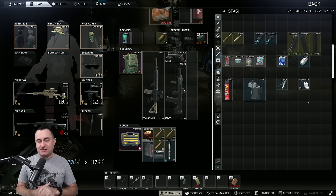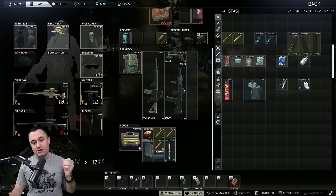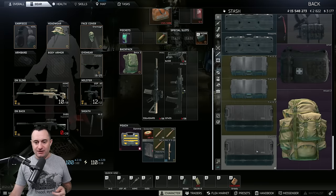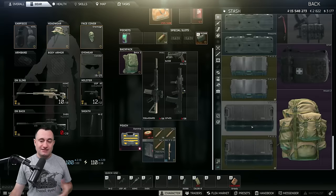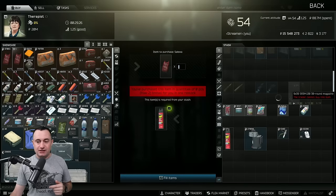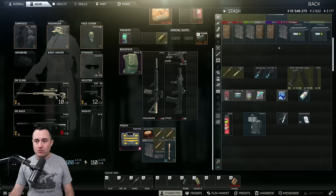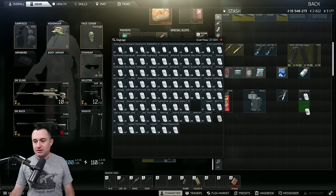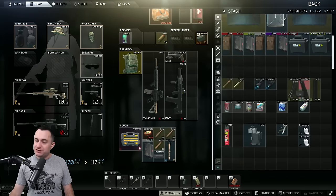Dog tags might sound silly, but I see a lot of people with a level 40 or 45 dog tag in their backpack and not their secure container - and they're worth a lot of money. Level 35 is kind of a good cutoff - maybe 30-32 at the lower end. Anything above that and you're talking 13-15,000 rubles for a dog tag to Therapist. A level 47 tag - even a couple levels up starts pushing the value more, you're talking 18,000 just to vendor to Therapist. If you have those higher level dog tags, they're worth swapping out for some other stuff in your secure container.